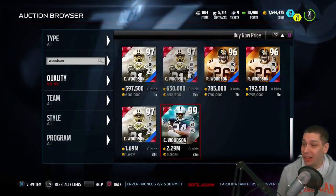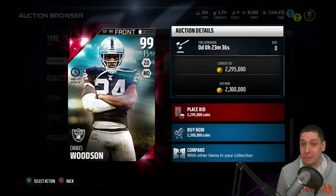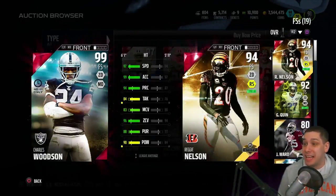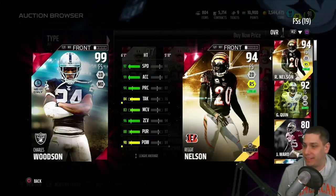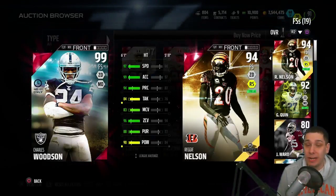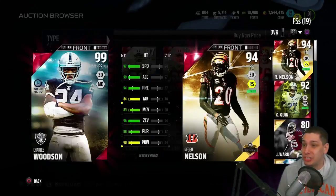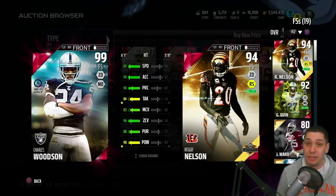And last but not least, Charles Woodson — 99 overall. He's at 2.3 million right now, and I expect it's going to be one of the most expensive cards because it's limited edition. Comparing him to my current free safety Reggie Nelson — the team of the year card — it's not even close. Charles Woodson is better at literally everything: 97 speed, 99 acceleration, 96 zone, 83 man coverage, 98 hit power, 88 pursuit. This card is just crazy. You could user it or let it do its own thing — either way it's going to make great plays.